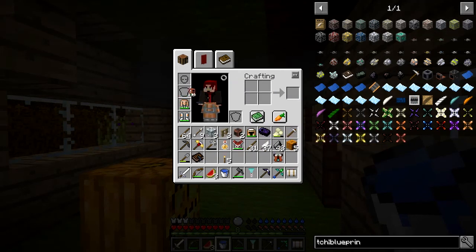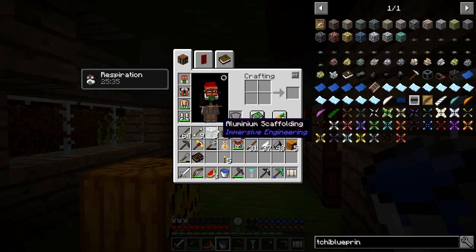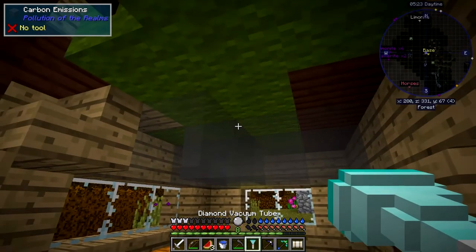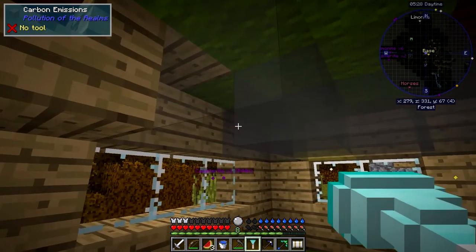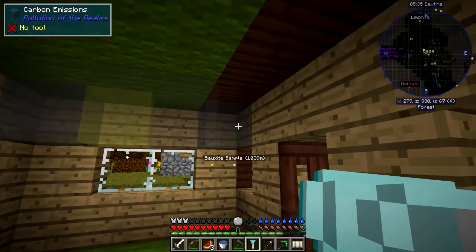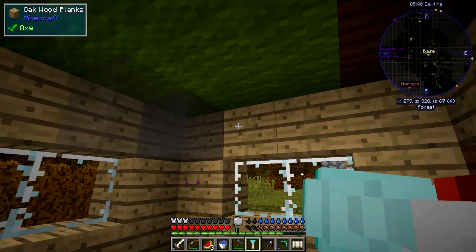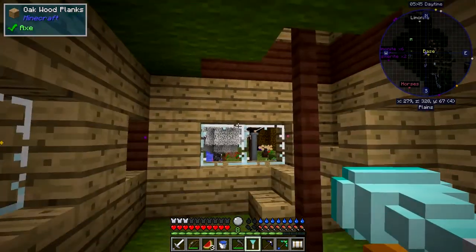I haven't done this before. Put the respirator on — I presume I can put that on like that. Yes, respiration 24 and the capacity for a diamond backpack. I reckon I have to do like this — I think we just probably right-click a block, left-click it. I must be right-clicking it — look, it's pulling it in! So that's getting rid of the pollution from this room, going into the vacuum bag.